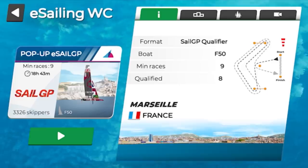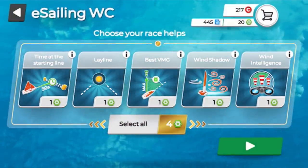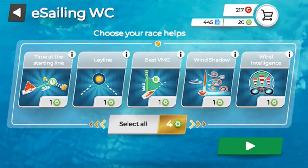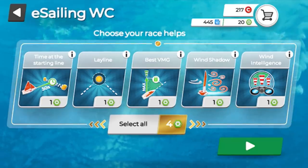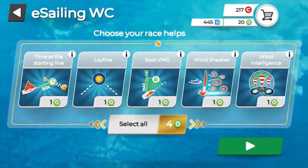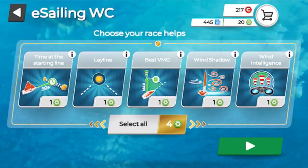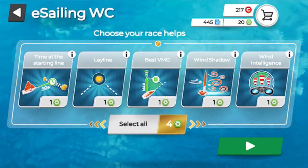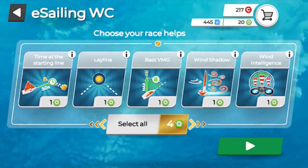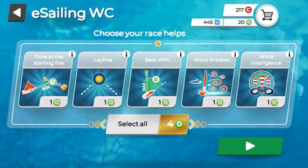Pressing the green button takes us into the race. Here you have your race helps — I call them little mini cheats — that support you throughout: timing at the start line, ley lines, best VMG, wind shadow, and wind intelligence. For every one you select you use up some of your green tokens. I currently have 20 tokens, and selecting all five options costs just four tokens — a bit of a bargain.